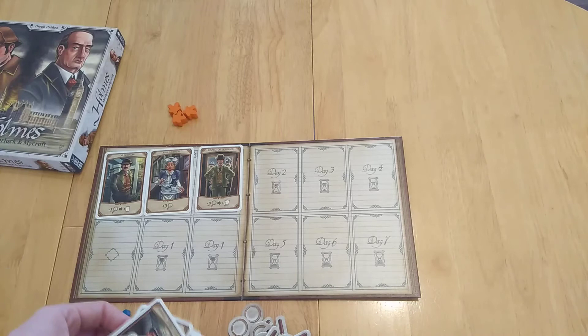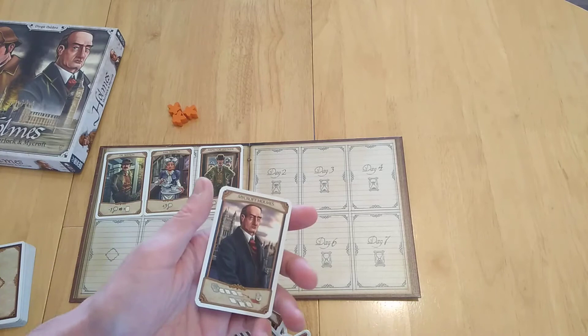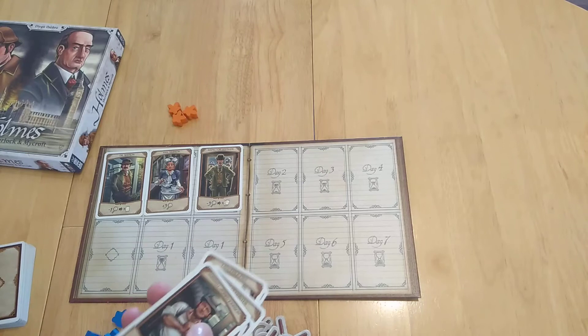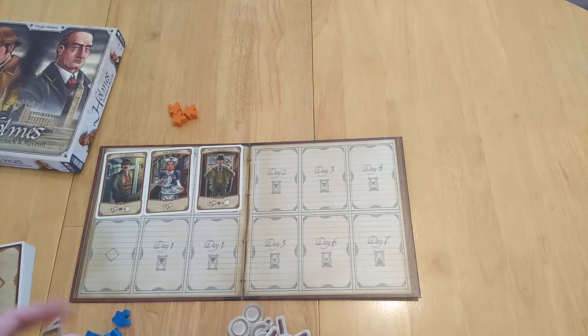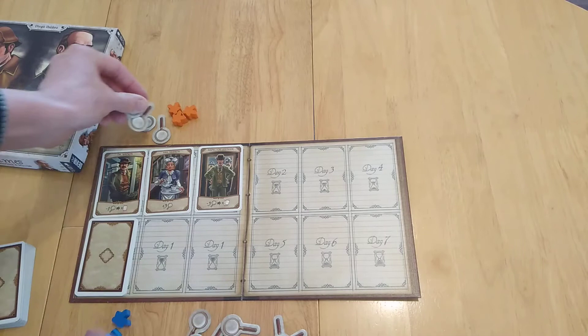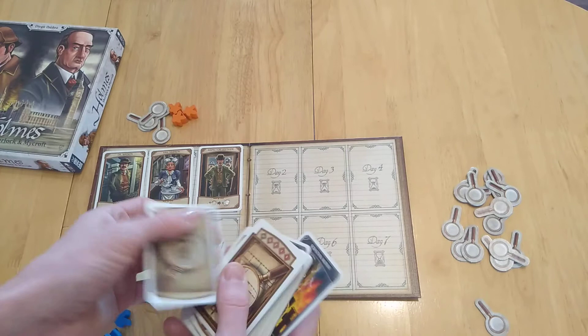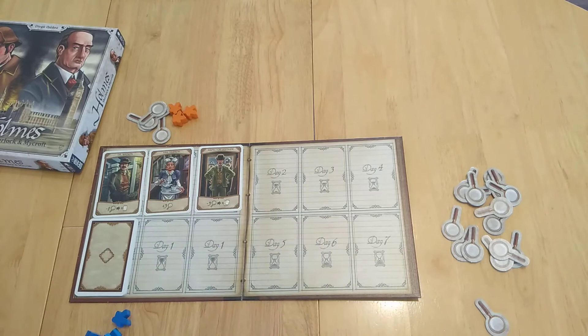The rest of the cards go in a row below. You've also got Sherlock Holmes, which is a separate element, and Mycroft, which you can use as a variant — we're not playing with that right now. There's also Sebastian Moran, another variant option. These represent different people that can help us throughout the seven rounds.